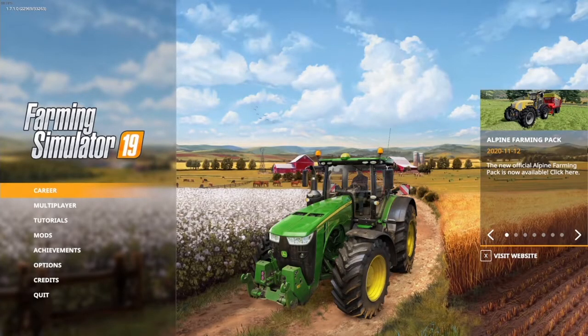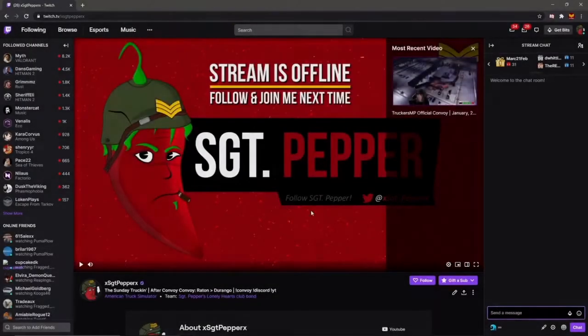Hey guys, it's Sergeant Pepper here for another tutorial video — specifically how to join our very own SPLH Cupcake Farm server. First things first, you want to join the Discord server. You can easily find a link.